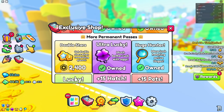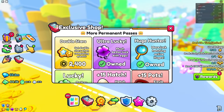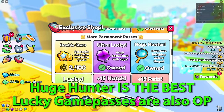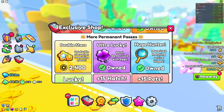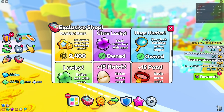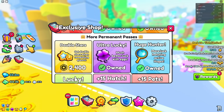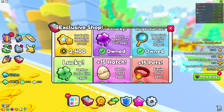Ultra Lucky is an all right game pass. Huge Hunter is probably the best game pass in the game — it's the most expensive at around 3,600 Robux, but it increases your chances of hatching huges by 62 times, which is insane. If you want to hatch huges, you should definitely purchase Huge Hunter.